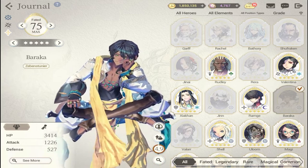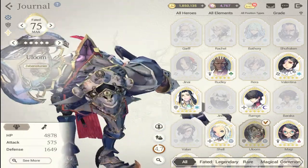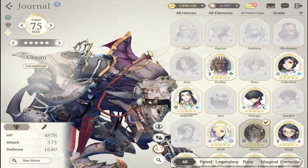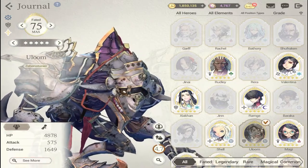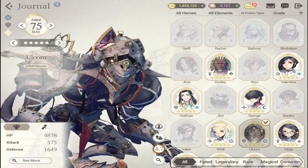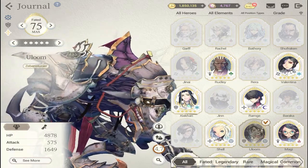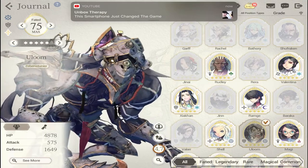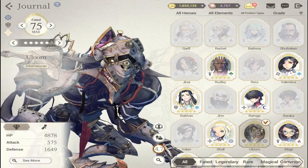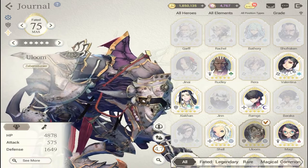For my number three, I'd suggest Uloom — it's pretty much a no-brainer in the early game. He brings a lot of toughness to your defense, has Provoke, self-heal, and high damage output even without Battery. It's a no-brainer to get him.